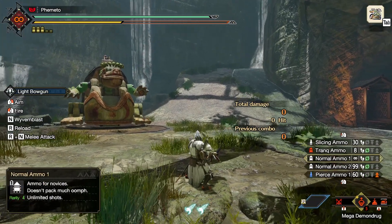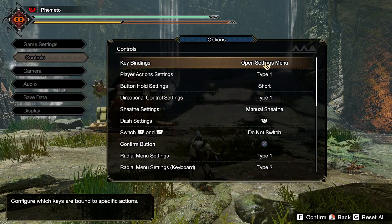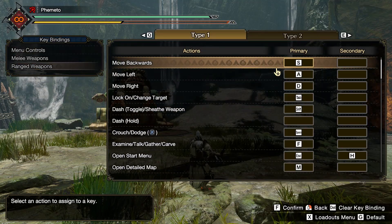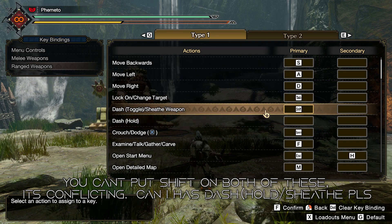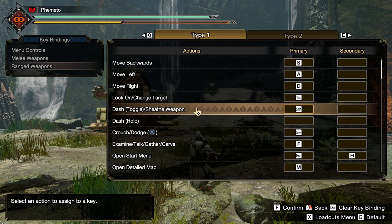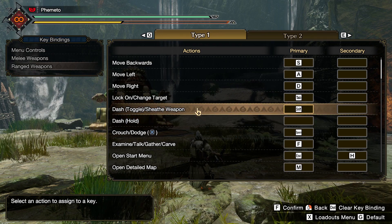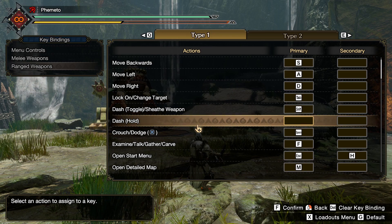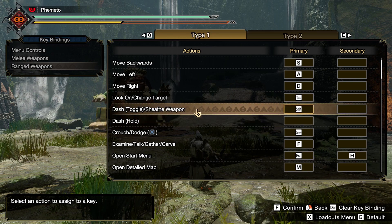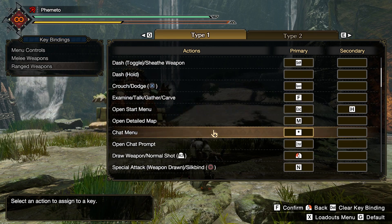The second problem is that key binds are still extremely limited. Not being able to have sheath and sprint to hold on the same button is crazy to me, since that's how it worked in World. Toggle run is super annoying and I don't like it. Likewise, melee also can't have sheath and use item on the same button where bows and bowguns can — not sure why. There are a lot of weird conflicts with what can and can't be bound, and you also can't bind an action to two buttons like Control or Alt plus another button. It's not really optimized at all.